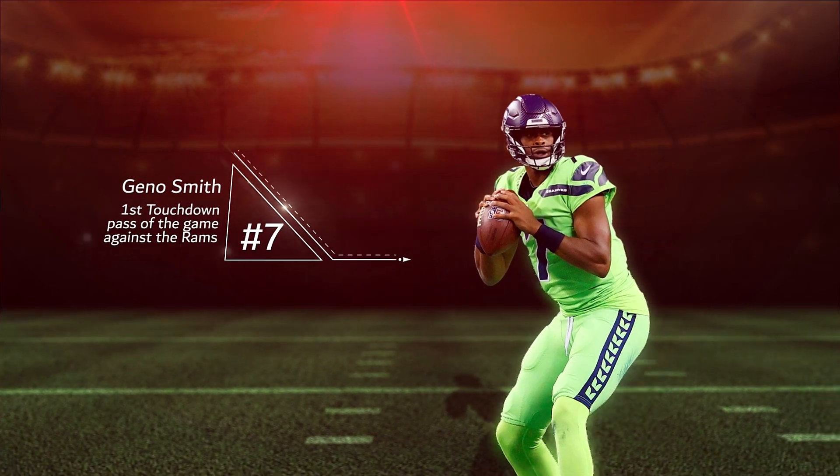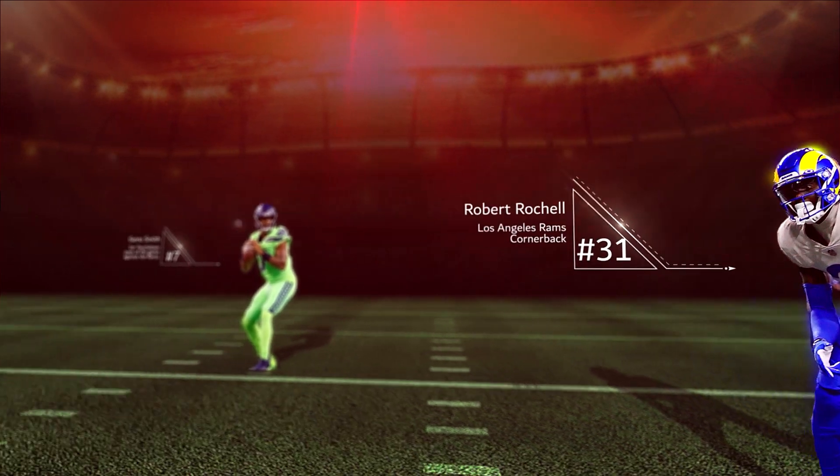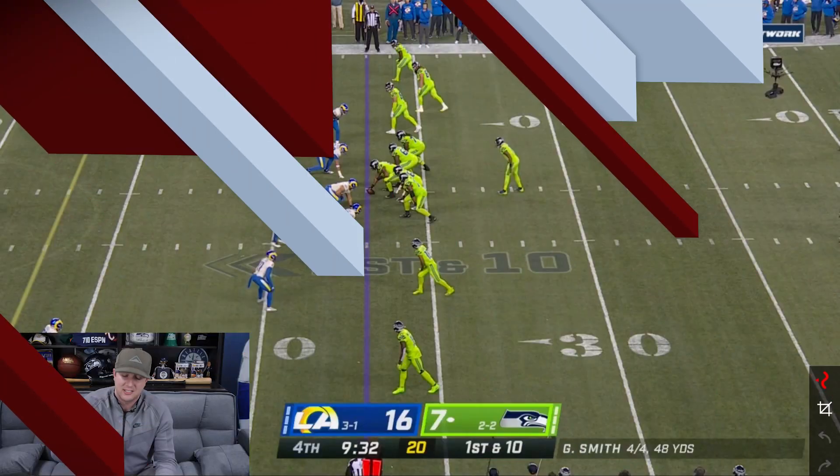All right, now we're going to go to the second touchdown. Geno Smith drives them 98 yards down the field — incredible drive from Geno, capping it off with a touchdown here. Now, this is really simple. They go into empty formation and stayed in empty the entire way. What they wanted to do was make it easy for Geno Smith to understand where the pressure was going to come from — whether he was getting a four-man rush, three-man rush, or extra pressure.